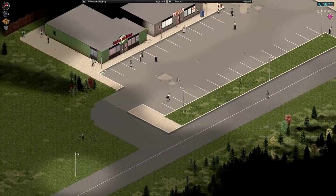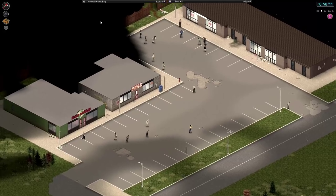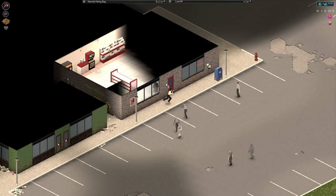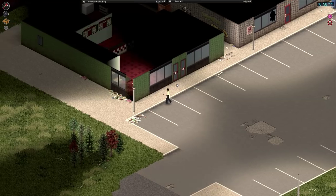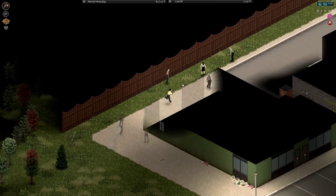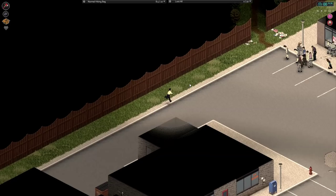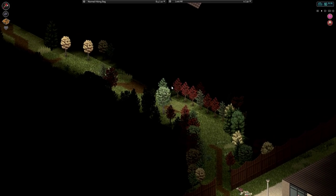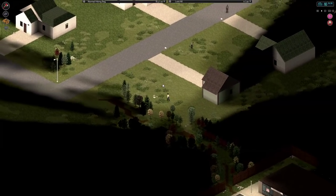So now what I need to do is find myself a nice little house somewhere to hole up in temporarily. One thing about West Point - there's a lot more zombies up here generally. It's been a while since we've done anything in West Point to be honest. We're going to find one of these houses and use it as a temporary base. So I'm going to try and put some distance between me and that group of zombies.